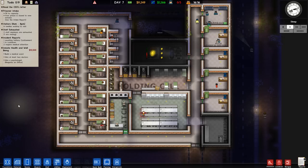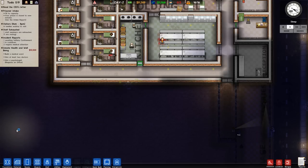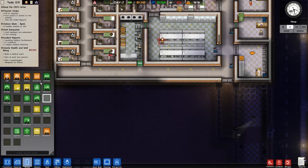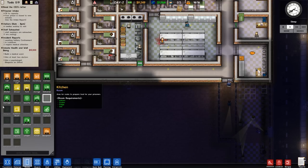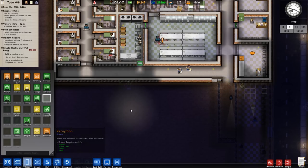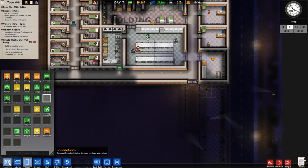Like I said at the end of episode 2, I'm going to do a little bit more expansion down here in the southern area. We need to add visitation, a medical ward, storage, and maybe a common room — though the common room is probably going to be in the actual cell block. We also need a cleaning cupboard so prisoners can start working and earning cash, and we'll probably give them a chapel as well as parole.